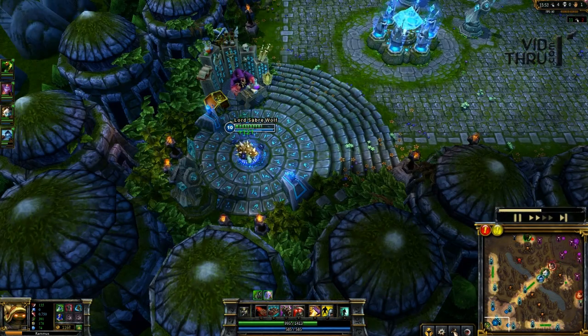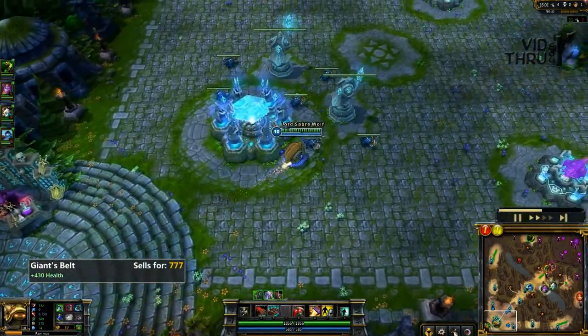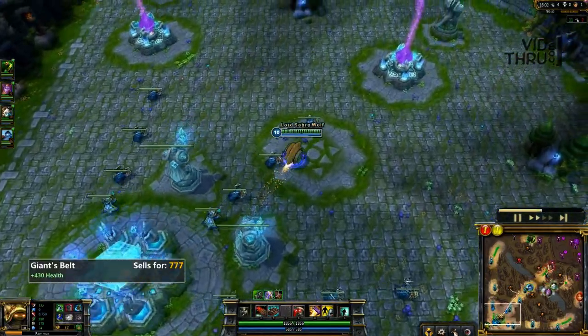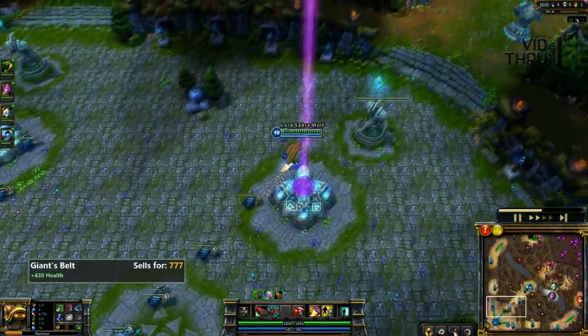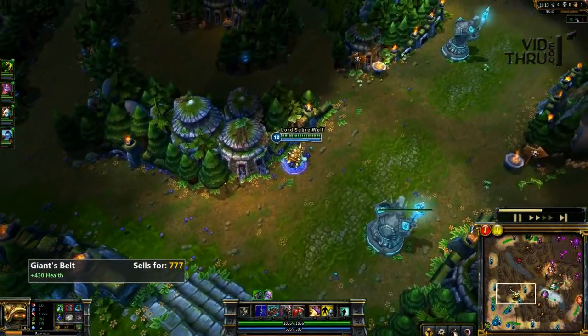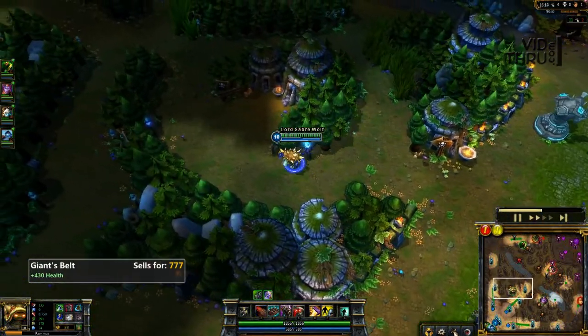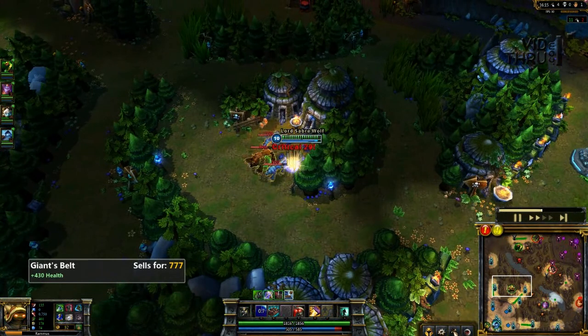I go back and buy again — I get some health and a Giant's Belt to be a beefier tank. When you leave spawn at the well, make sure you hit Q because that's going to get you back in a little bit faster. And because you did it standing at the well where you gain health and mana, you're going to re-get that mana back for using that Q — so it's like a free skill when you leave and you can actually get back into the battle faster.